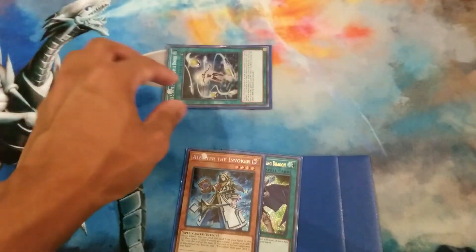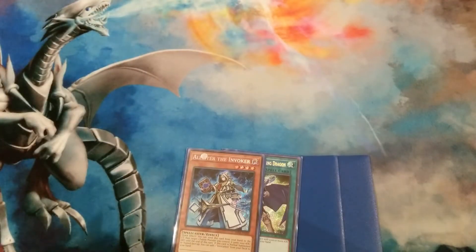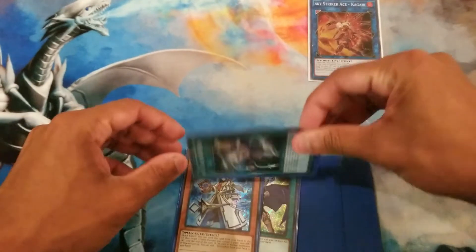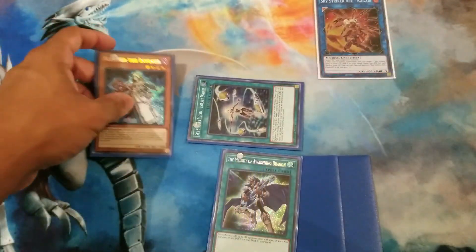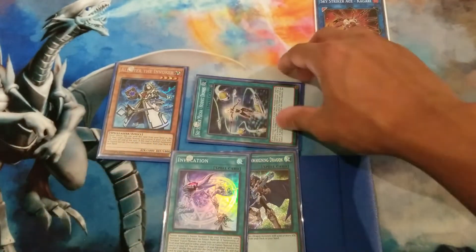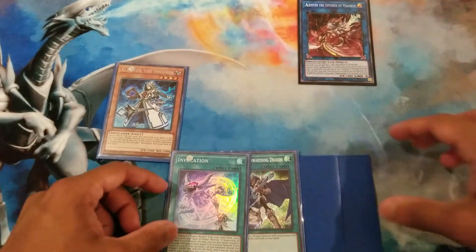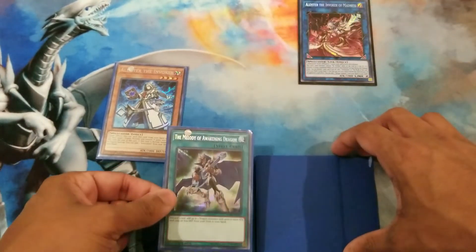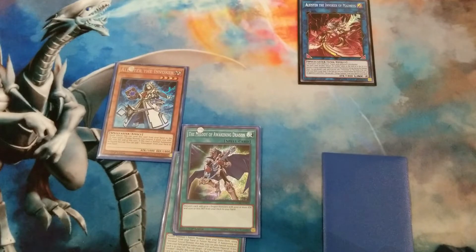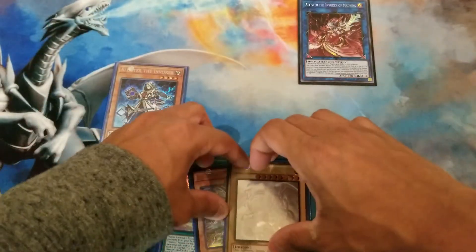So you're just gonna start with some Sky Striker shenanigans. Normal summon Horned Drones and then link it off for Kogari. Use Kogari's effect to add back Horned Drones and then special summon it again. Then you'll normal summon Alistair and use his effect to add Invocation to your hand. Then you'll link off Horned Drones and Kogari to make Link Alistair. Then you're gonna activate Melody, which is crucial — just discard a random card from your hand.